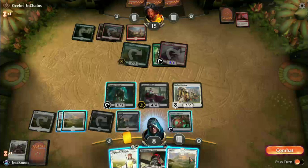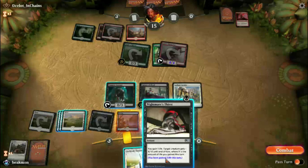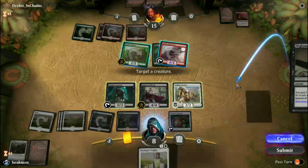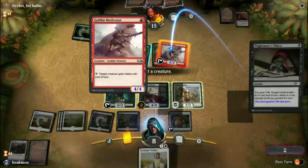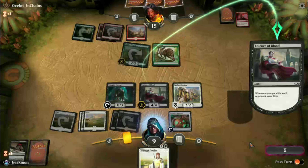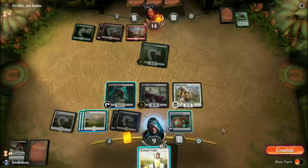Cabaret should actually give us a nice threat to stave off the 4-4. Attacked one. He takes out my Flyer. That's okay. We'll block. Half a card for a card. Not a bad trade at all.